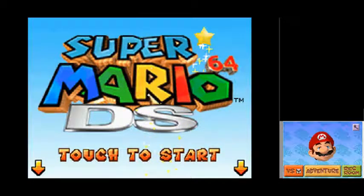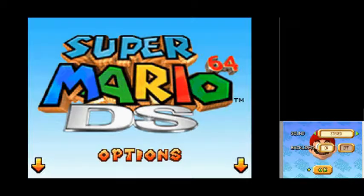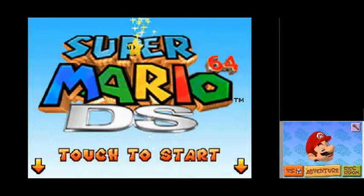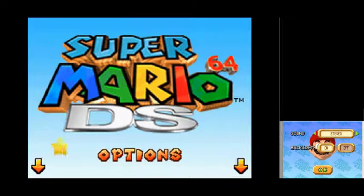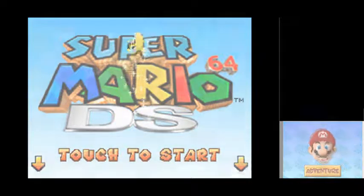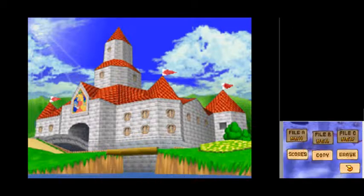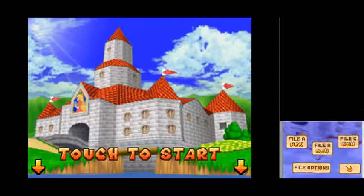Let's go ahead and set the options — sound. I'll set stereo, backlight — whoa! Backlight is on, yeah. Did I already go to the control settings? Well, I guess I have to go into the main game for that. Adventure. File A.